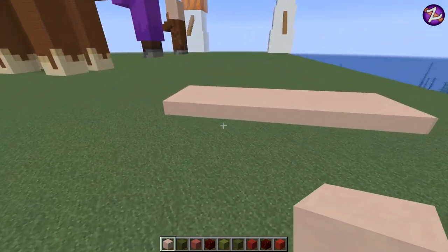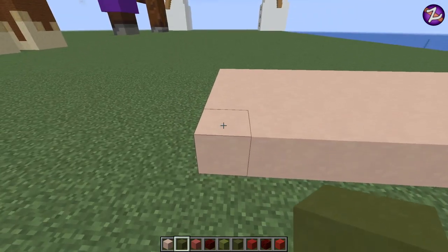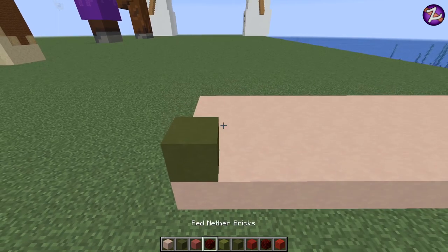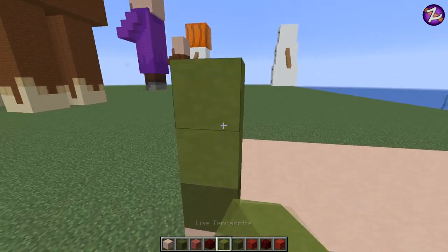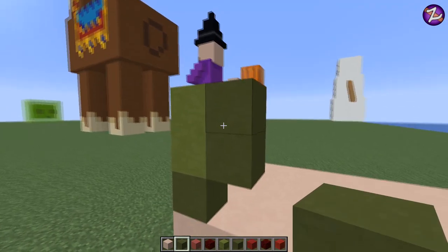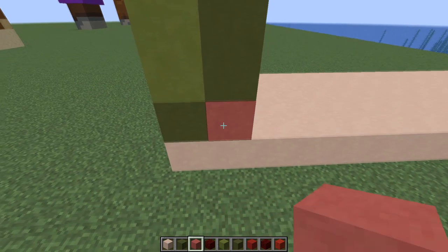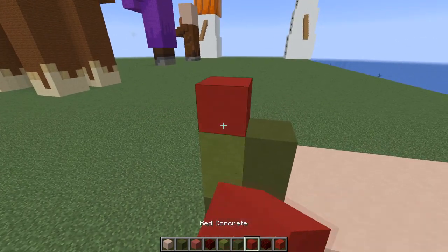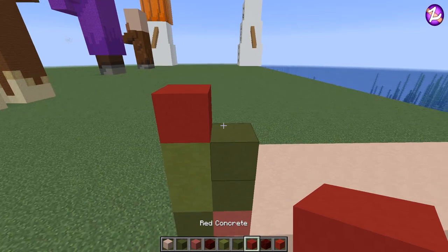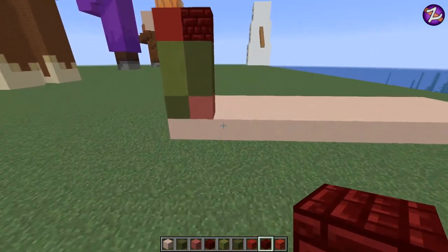Moving on to the next section. Come to the front, use your green terracotta, and from this block here place one, then lime terracotta on top with two blocks. Switch back to green terracotta and place two like that. Then pink terracotta — one there — then red concrete one, and then red nether brick one, like so. That's the front part of the head we've built up so far.